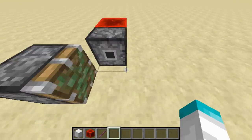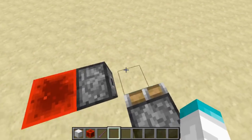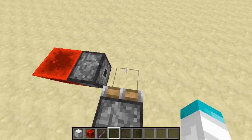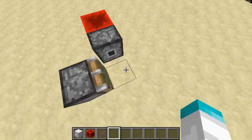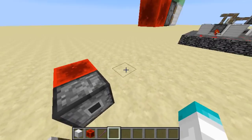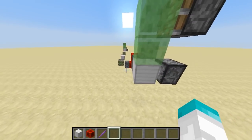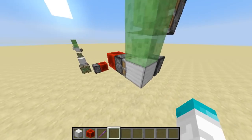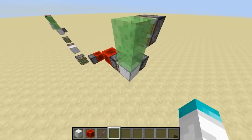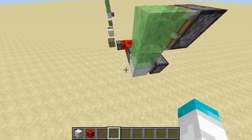Apparently this doesn't happen anymore in 1.13. I'm curious what actually goes on in the code — I'll probably check that out when MCP finally gets released for 1.13, which might be a while. Something interesting with this mechanic is that you can have a headless sticky piston drop a block two blocks in front of it and also generate a new headless piston — almost preserving a headless piston while still getting one block drop.